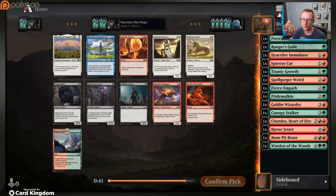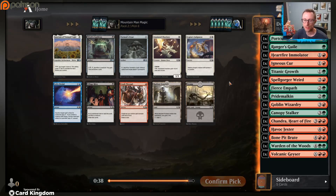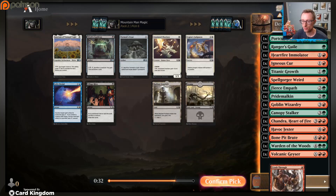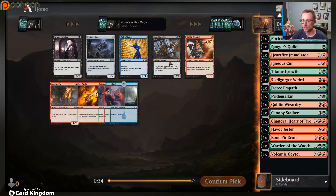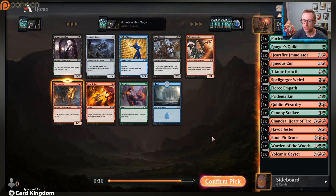We have a red-green land but I actually really like Volcanic Geyser - it helps us close out a close game, helps us be instant-speed removal. Life gain land doesn't do anything for us. Crash Through could be a fine playable though. Now we can take another low-costed card.